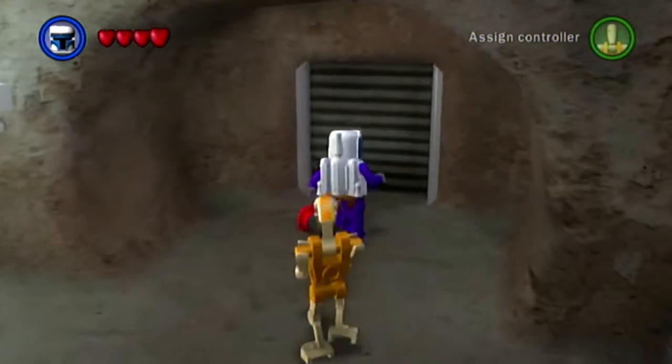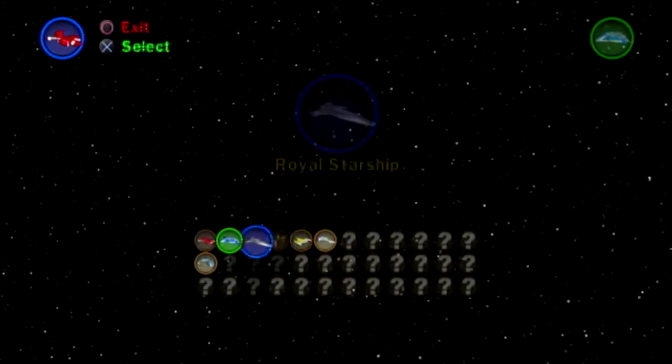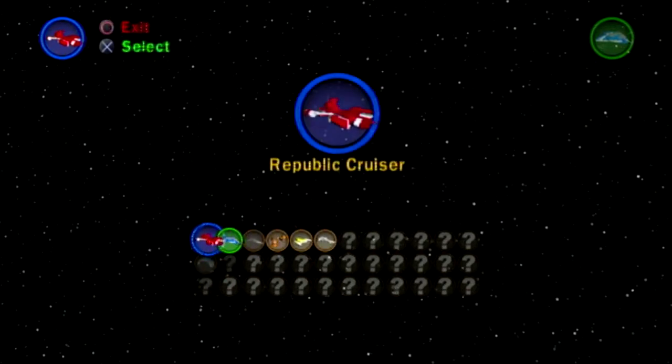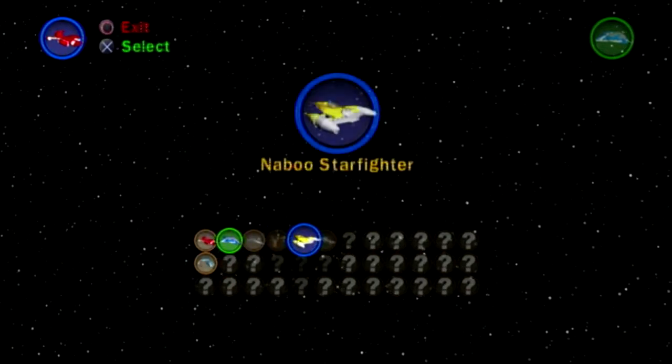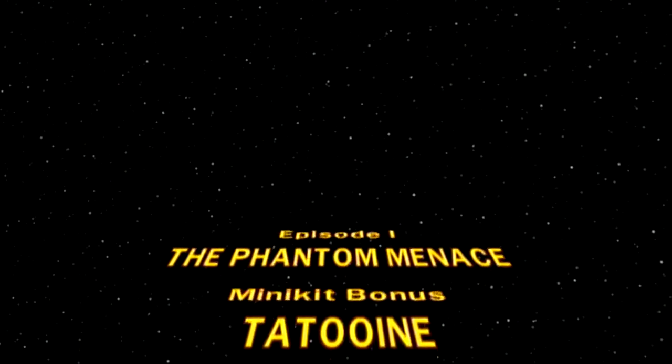So now we're going to go ahead and do the minikit bonus, since we have all six minikits unlocked. So we have one of two bonuses — we have the minikit bonus we can complete. We're going to go ahead and grab the boost starfighter. I don't know why it gave me seven. All right, episode one, The Phantom Menace — Minikit Bonus, Tatooine.